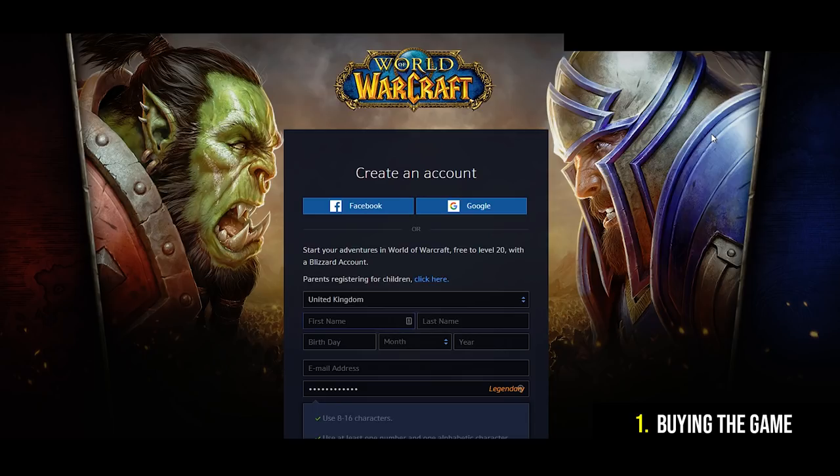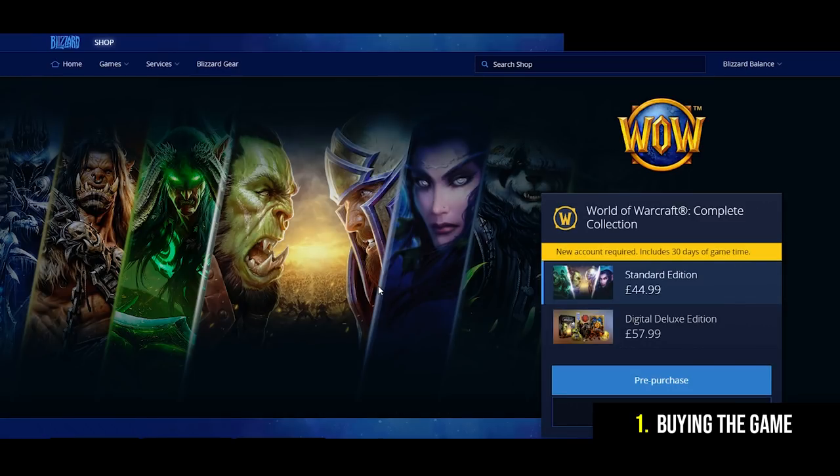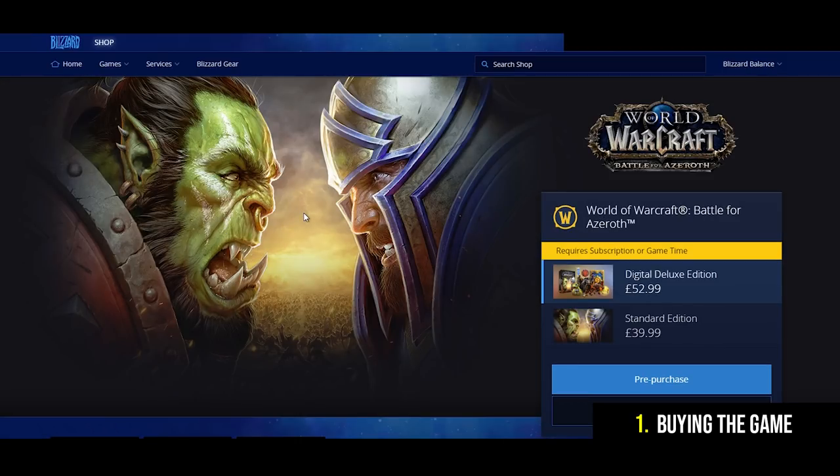Once you've checked out the free trial and you're happy to make your purchase, there are a number of different ways to do so. WoW is a subscription-based game which means you're going to be paying monthly to play. By subscribing you get access to every expansion up to and including Legion. What you won't get is access to the latest expansion, Battle for Azeroth. You could just subscribe for a couple of months, play up to level 110, and then decide if you want to play Battle for Azeroth after that. If you do decide you want to play the latest expansion then you're going to need to buy the complete collection. If you already happen to own WoW then you can actually just buy the Battle for Azeroth expansion for slightly less.